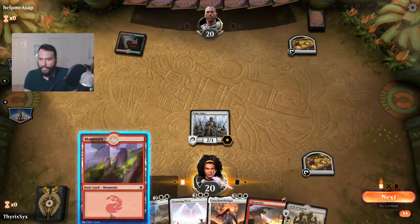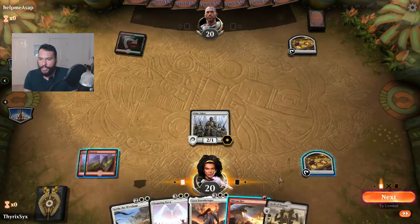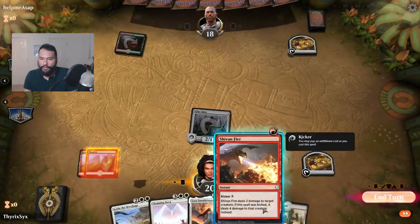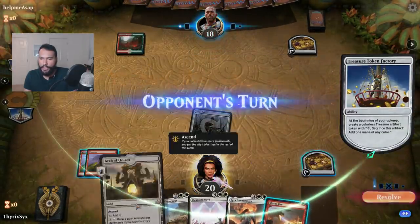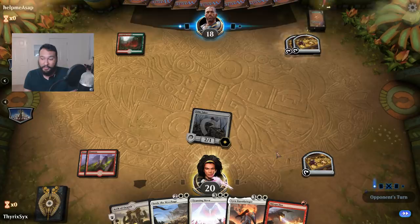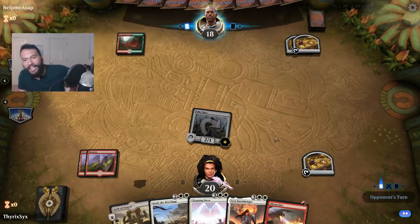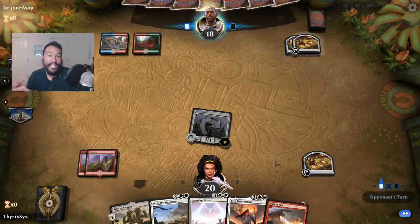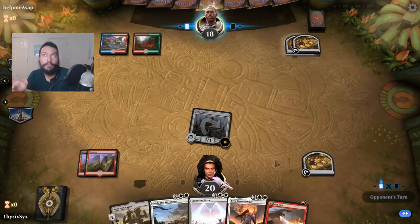I'm going to go ahead and play another mountain and attack in with my Tithe Taker. I have a Shivan Fire, which is helpful, but we'll go ahead and end turn here. And next turn, we can actually just play Lyra, which is so good. It's nice that you only actually have to win five total once.